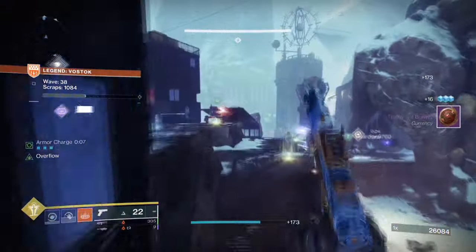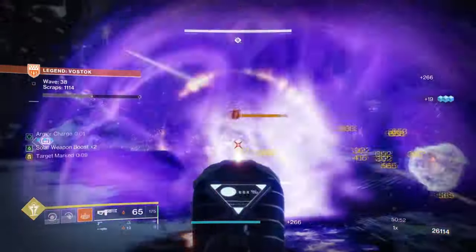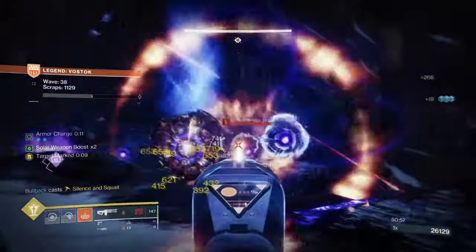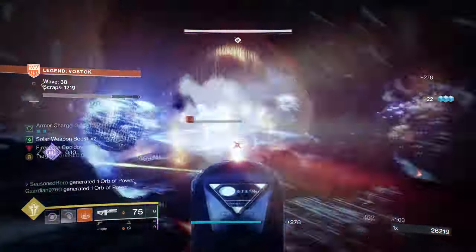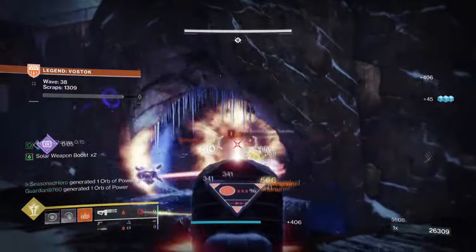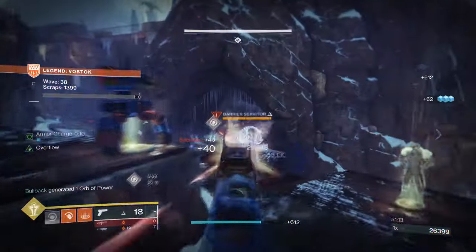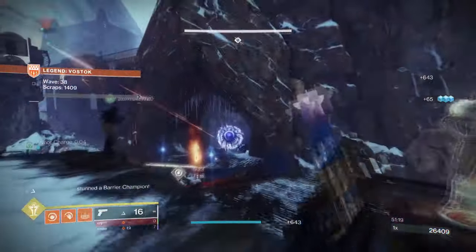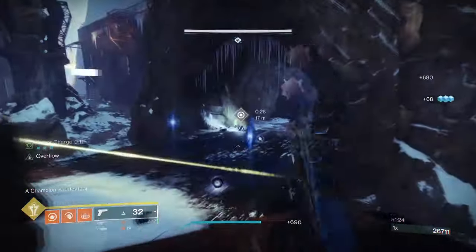Breaking this down, the easiest way to keep the build afloat while making it lethal is to rely on Ember of Empyrean and Ember of Torches to keep ourselves buffed with Radiant, while also using this to quickly take out larger enemies fast just for the ammo. Outside of the surge mods, having Radiant will allow us to deal with enemies faster thanks to our weapon's duration and ability to deal wide-scale damage the longer we fire it. As our weapon can apply Scorch over time, having Ember of Ashes and Searing is the next best play.